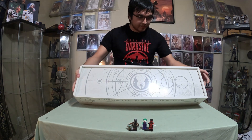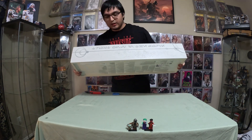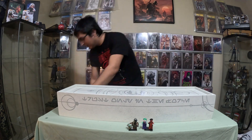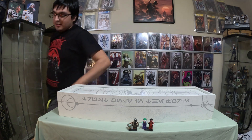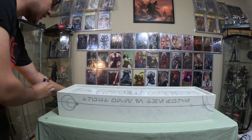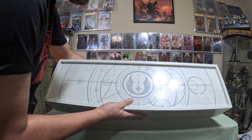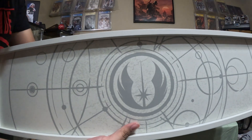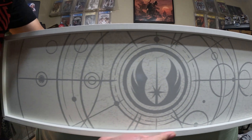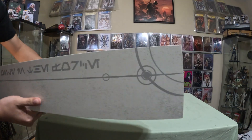All right, so how am I going to do this? I'll show you guys from right here. I'm gonna hurt my back doing that because this thing is heavy. Let me remove the Lego Deadpool, Joker, and Mando. So there it is — a closer look at the box. I'm going to go from side to side. Pretty sweet.